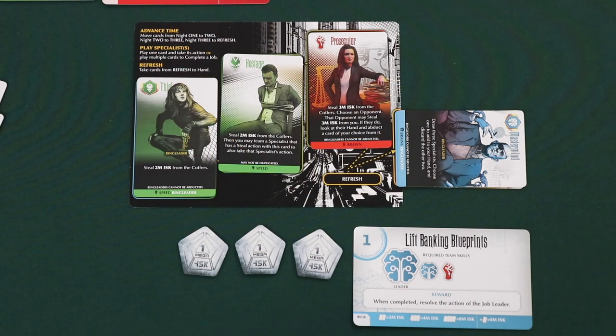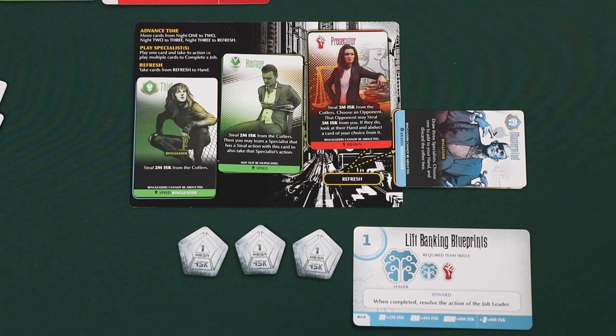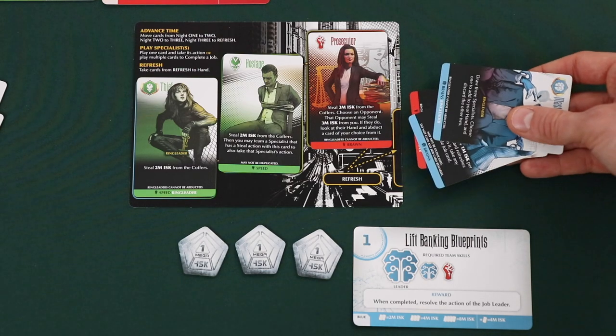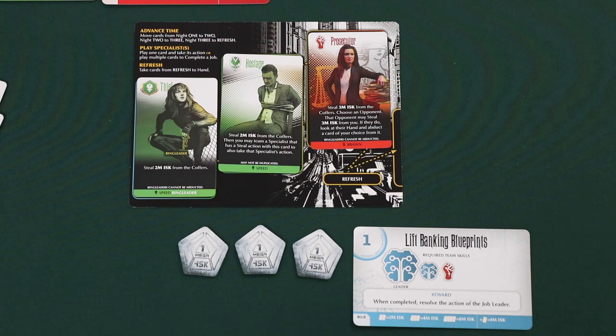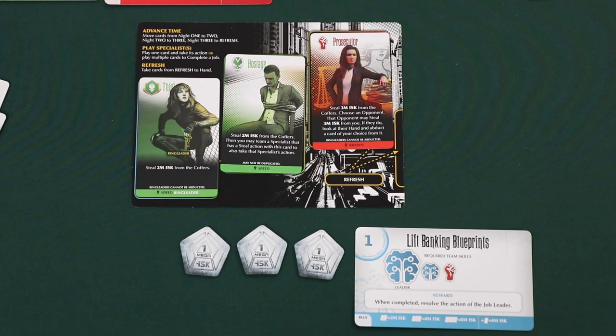After a player has advanced time and played a specialist or team of specialists, they move on to phase 3: the Refresh phase. The player simply takes any cards in the refresh space of their player tableau and returns them to their hand. After this, it's the next player's turn. Now that we've looked at all three steps of a turn, let's take one full example turn so you can see how it works in real time.